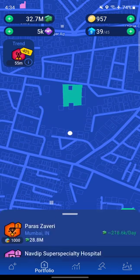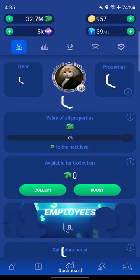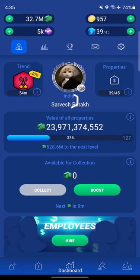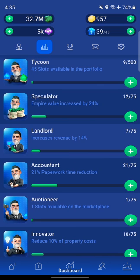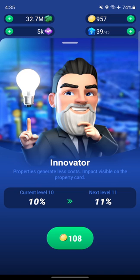Before we do that, we talked about upgrading our innovator so that we can get the most value when we sell a property to the bank. Our innovator is currently at 10%, which means we get 10% additional value on a property when we sell it to the bank. The definition of the innovator in the game doesn't quite match what it actually does, but we'll take advantage of it.